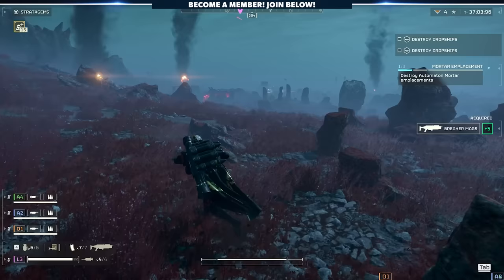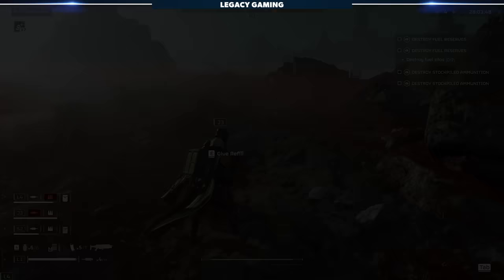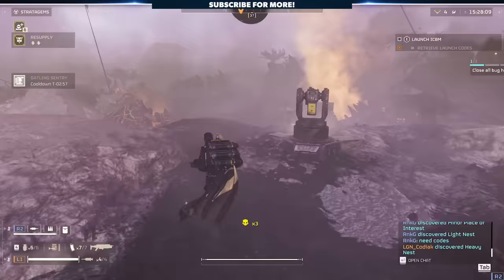You can also use the comms wheel to great effect. By holding down R1 on a PS5 controller or Q on a keyboard, you'll bring up the comms radio wheel. The most valuable callouts here are 'follow me,' which can help get the team moving, as well as 'need supplies.' If you're running with a support player using the supply pack, or you just need ammo, stims, or grenades, it's important to let the team know that. Ultimately, your team's communication will be the single most important factor in determining your success. It's going to come down to coordination and making sure your squad is playing like a unit, not four individual Helldivers.